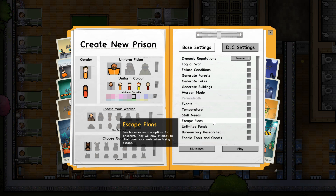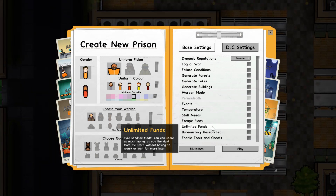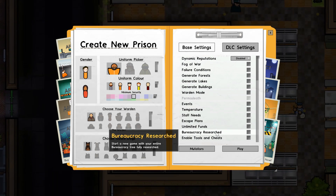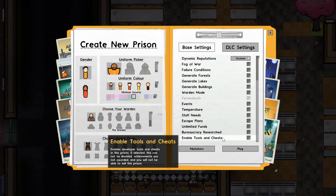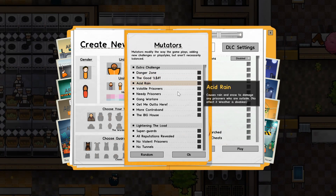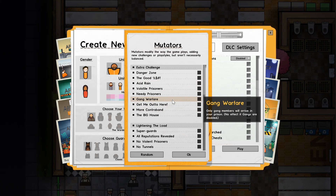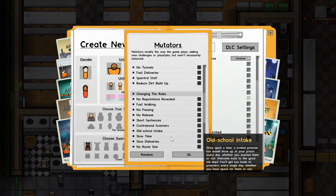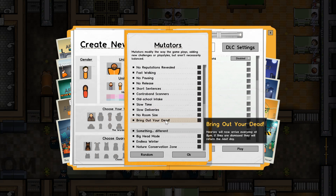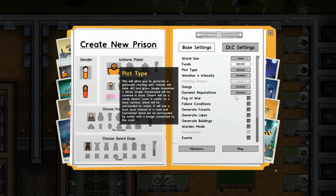Escape plans means your prisoners will try to escape together - they'll make a plan, trying to climb over or under your wall to get out. Unlimited funds is pretty much sandbox mode, just have fun. Bureaucracy research in cheat mode gives you a full bureaucracy for free so you can spawn and do whatever you want. There's also a mutators tab with a bunch of extra stuff - they all explain themselves in the popup on the right. These can make your prison more fun, harder, easier, or a bigger challenge - like big head mode, which gives prisoners big heads.